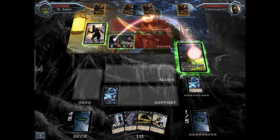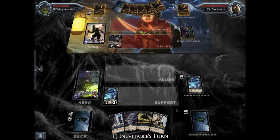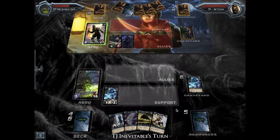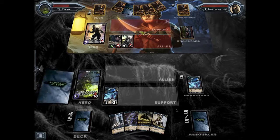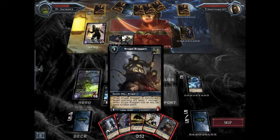I go ahead and try to control the board from here with another Spirit Shuriken. It might seem like it's working very well for me, but you also have to realize I'm losing a lot of Shadow Energy to do that. That's gonna hurt me as Inevitable hits full land and starts summoning high-cost allies every turn. Since I don't have any traps on the field, he can safely summon Nathaniel, and that's gonna be very hard for me to deal with.